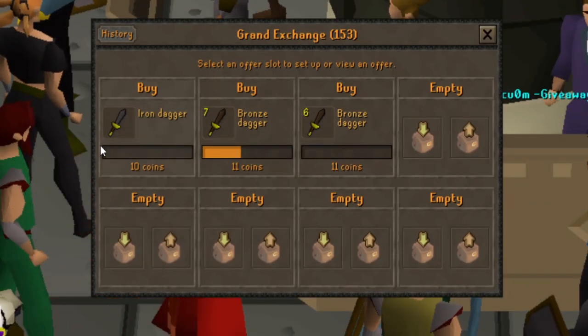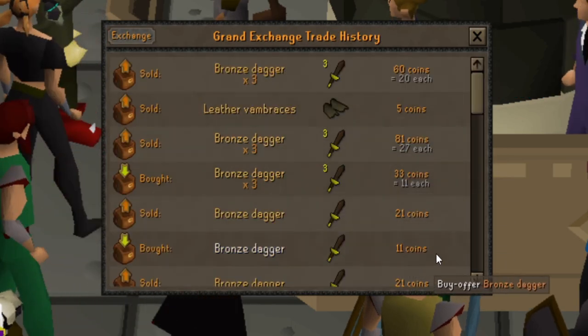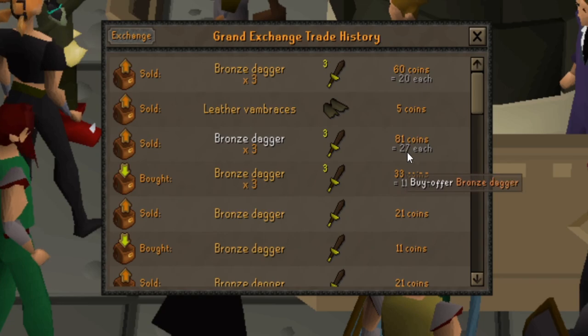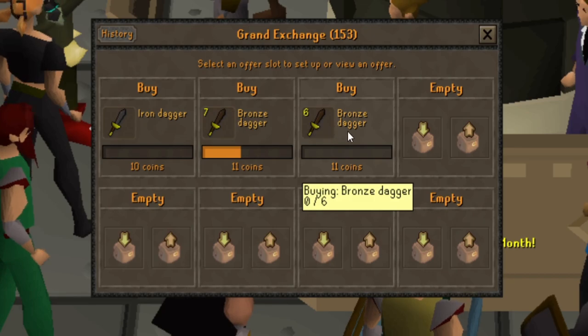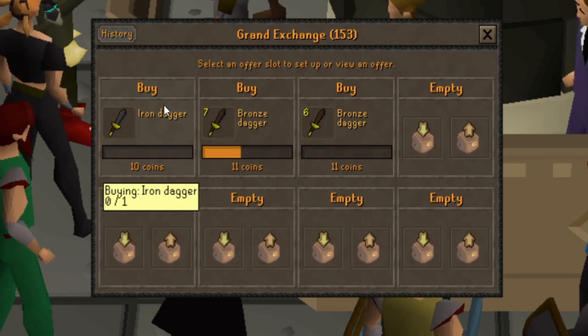We've been buying and selling these bronze daggers. Currently I'm selling them at 21gp each and buying them for 11gp each. We did get one lucky trade at 27gp each, bringing us up to a total of 110 gold. I'm going to try some iron items as well and will probably update you somewhere between 300 and 500 gold.